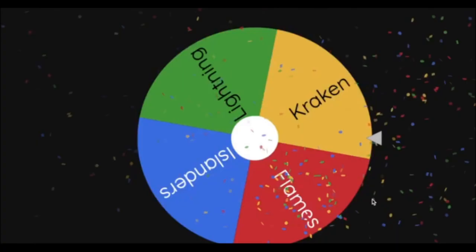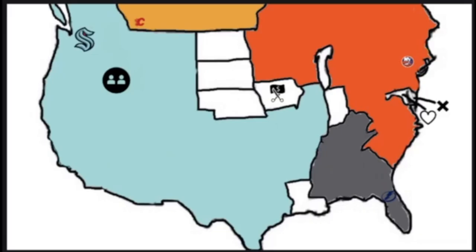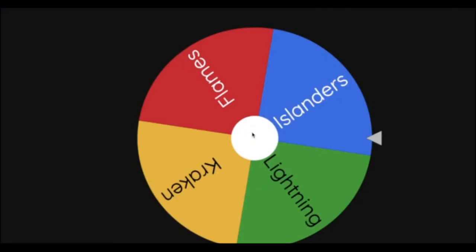Next team is the New York Islanders heading southwest — the arrow passes through Maryland, meaning the Islanders have now equipped the Extra Life power-up. If they lose a game, they are not out yet. Another power-up has been unlocked — we'll see if the Islanders have to use it, because they have been really great so far.